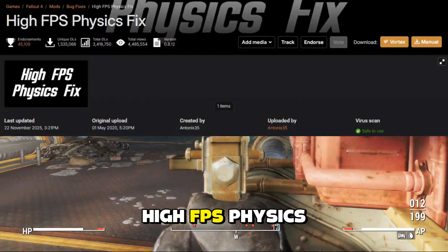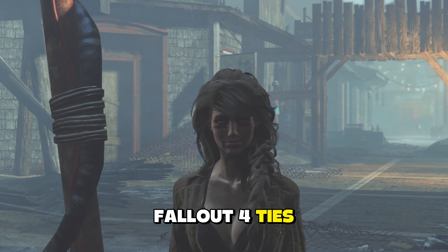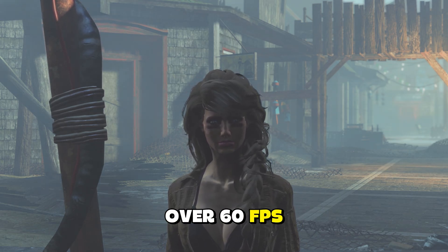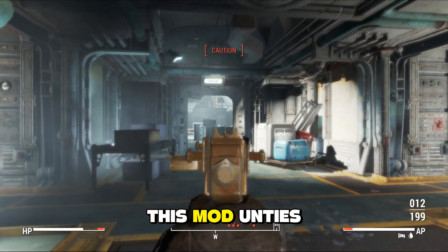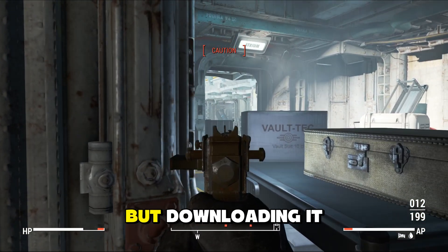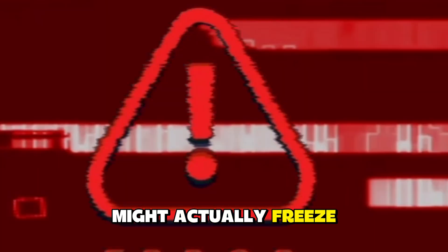This next one is arguably the most important mod of all time: High FPS Physics Fix. Here's a fun fact — Fallout 4 ties the game speed to your frame rate. If you go over 60 FPS, the physics freaks out and the dialog overlaps. This mod unties them, it breaks them free. But downloading it isn't enough — if you just install it and walk away, your loading screen might actually freeze.